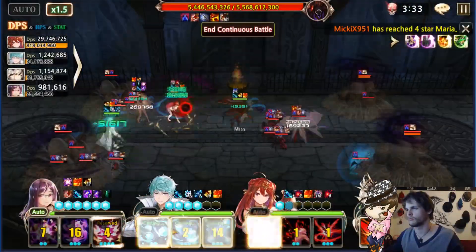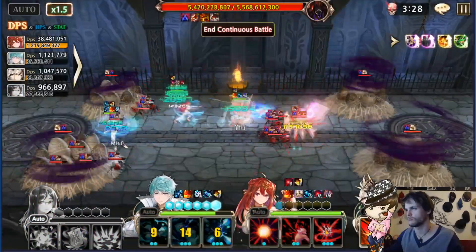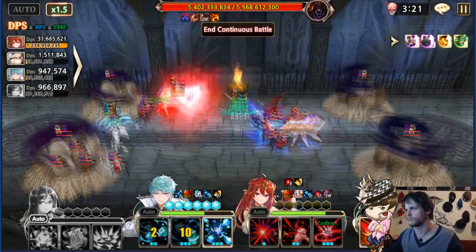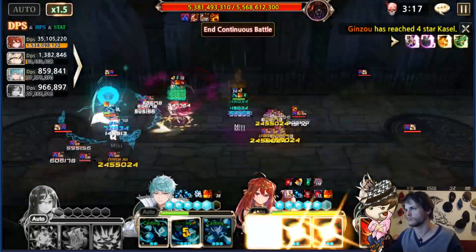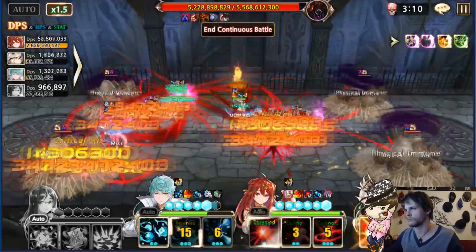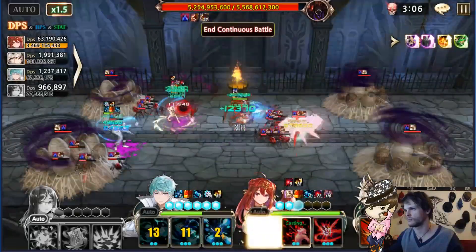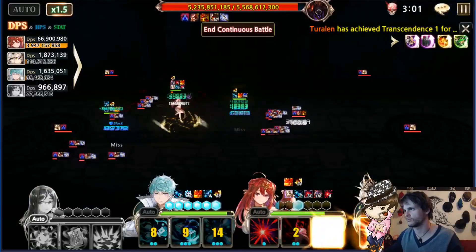What I'm using is Veronica into Esker — trying to get Veronica as tanky as possible and doing the same with Esker, getting a lot of P-dodge on him so he can survive the whole run. This was only my first successful run after 50 minutes of trying, so to some extent it is all about consistency and persistency.